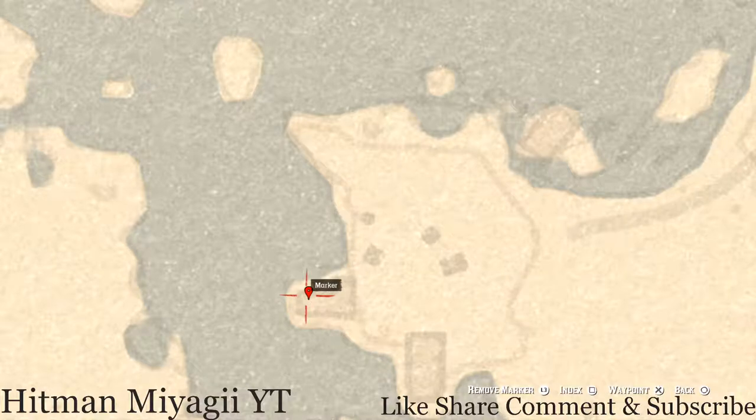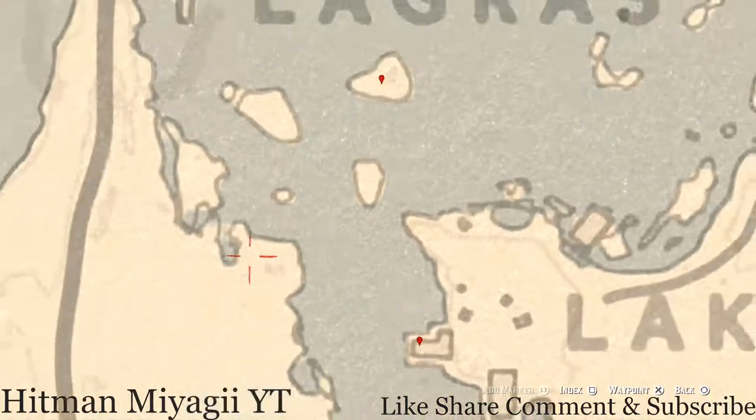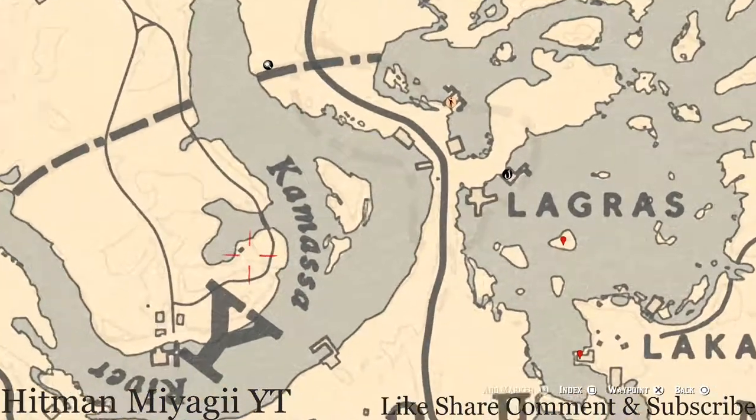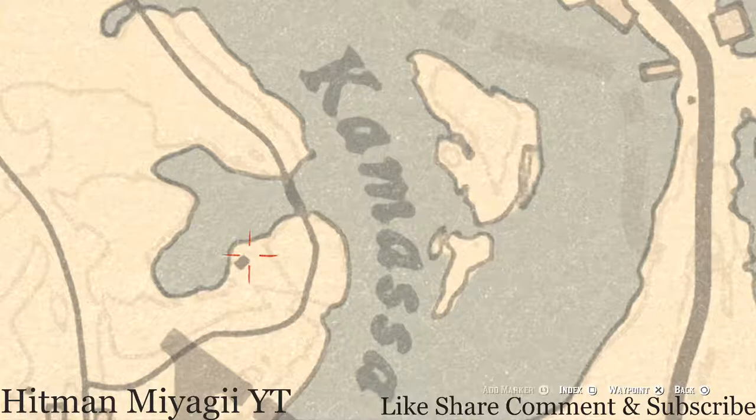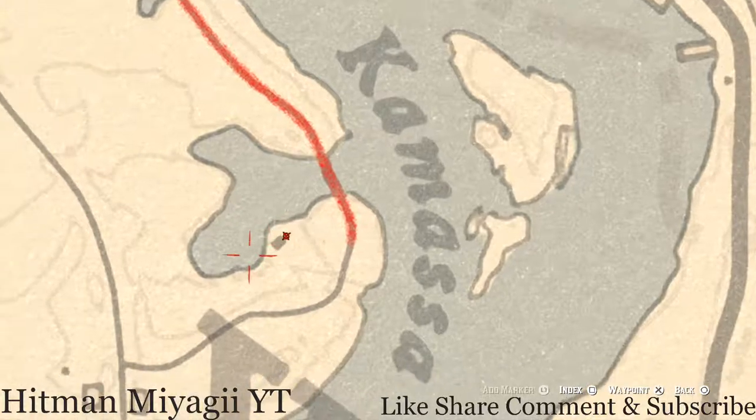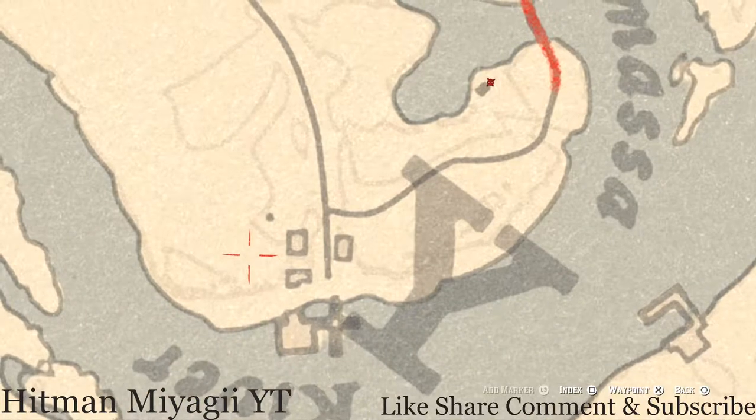Let's go across the water. Right here at this location, pull out your metal detector once again and you guys will get another random coin. I cannot tell you what coin it is because it is randomized.